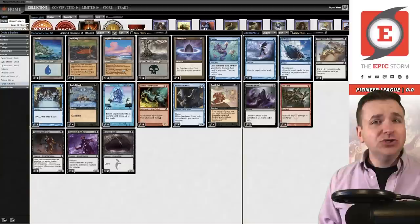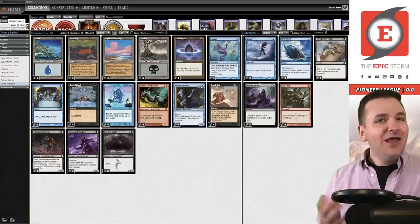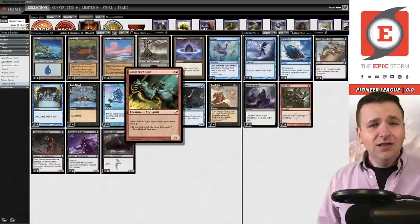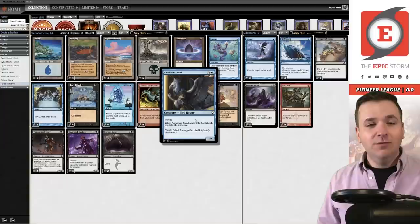Hey there, pauper fans. Bryant Cook here, and today we're playing Turbo Initiative, the hottest deck in the format right now. It actually took first place in both of the challenges over the weekend. That said, it wasn't actually the best performing deck — that would have been Affinity — and it leaves people wondering: should this deck be banned? If it's going to be banned soon, I at least want to play it. It is a combo deck, even though it accelerates into creatures.